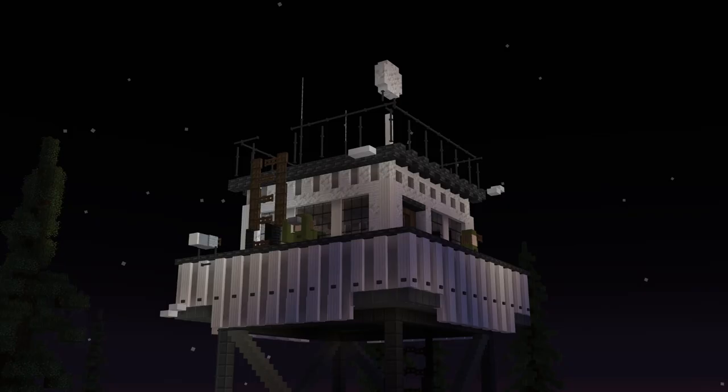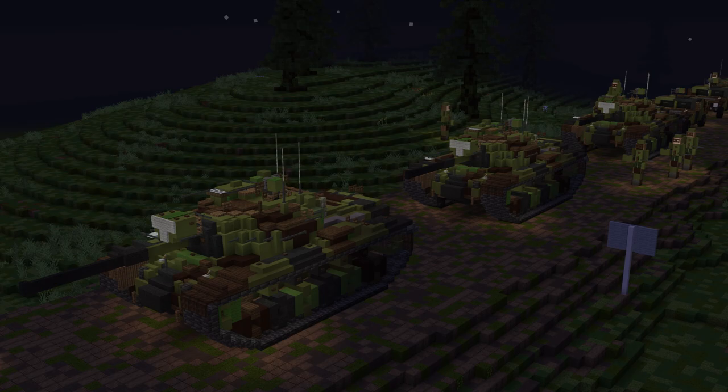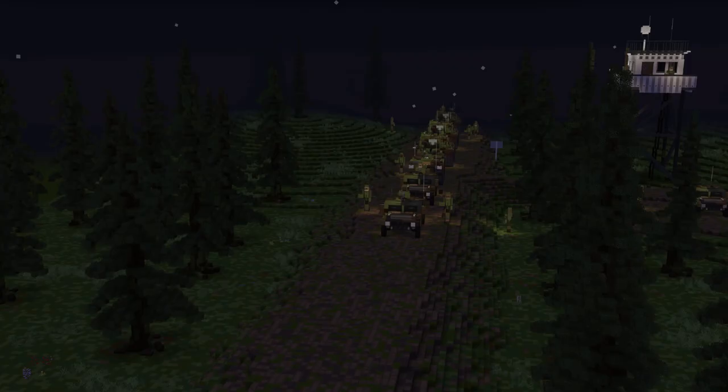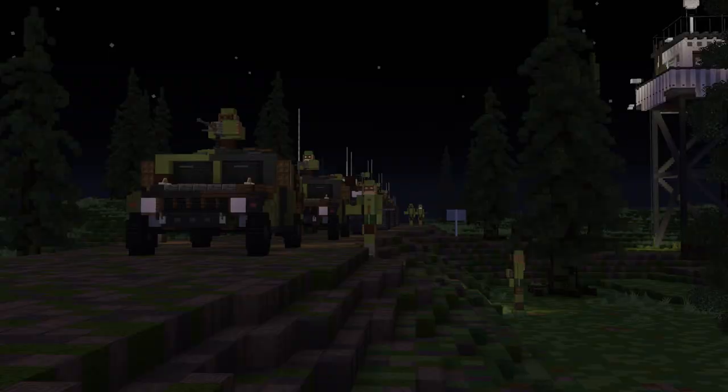Then by SW Drilla, this is an American convoy driving past a watchtower along the West German border. It uses M-48s, M-113s, and Humvees, and this is in 4-to-1 scale.